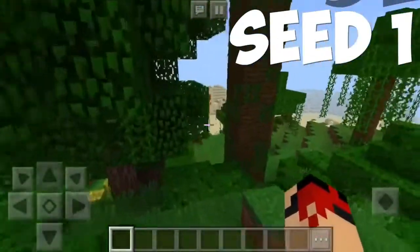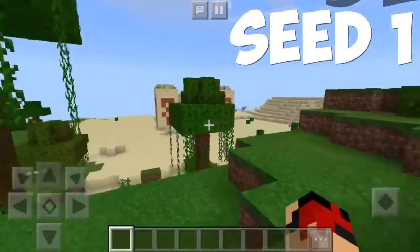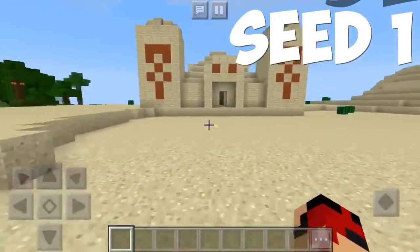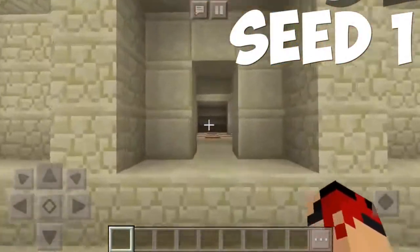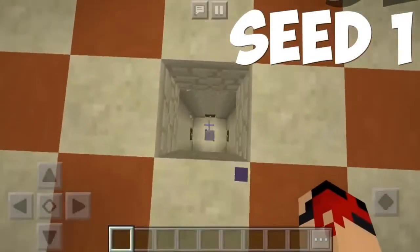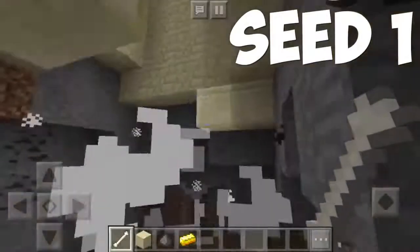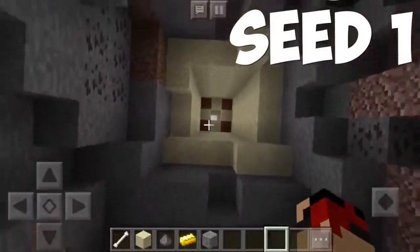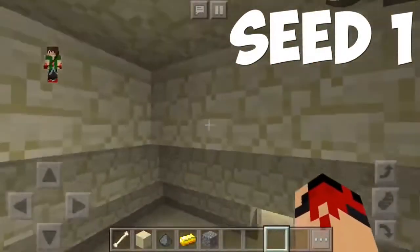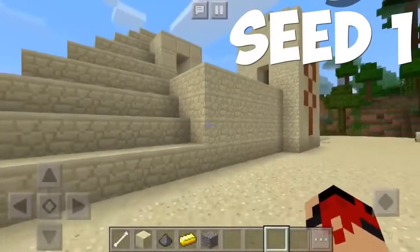Here is our first seed, marking it off in the top 10. This is a desert temple literally right at spawn, which is very very cool. Not many of you would have seen that because normally desert temples tend to be in the middle of nowhere. Look at this awesome temple — and I forgot I wasn't in creative. If we jump on this pressure plate, everything is going to blow up, and I never actually got to see what's inside the chest, which is not great. But you guys can take a look at the seed for yourselves — it's pretty cool.